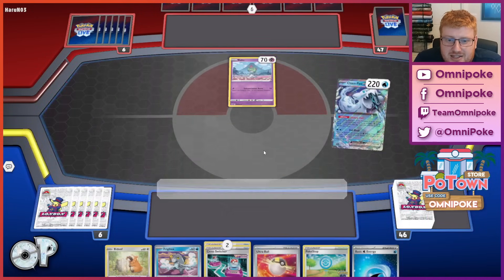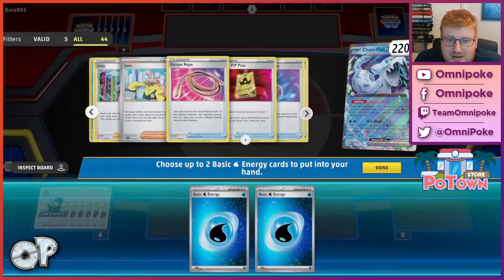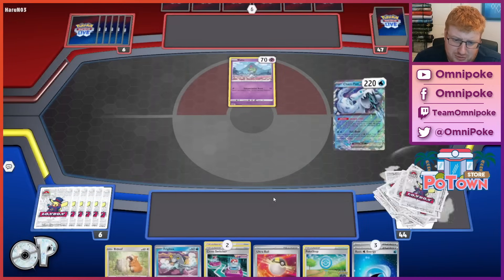It felt like we were really checkmating from like turns two or three there, where we just couldn't be disrupted out of the game with the double Bibarel developed — you just keep drawing back into the good stuff so often. This time we're up against Gardevoir, which is one of our historically best matchups, especially with the double Cologne.